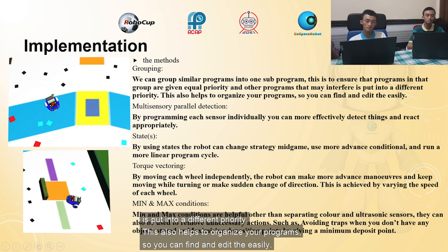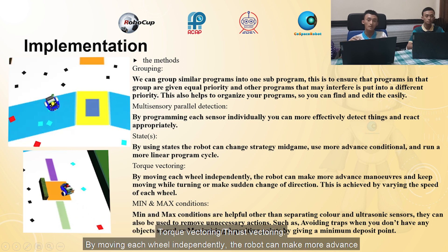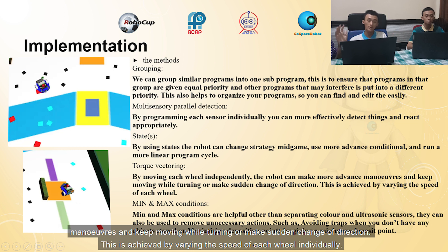Grouping also helps organize your programs so you can find and edit them easily. Multi-sensory parallel detection: by programming each sensor individually, you can more effectively detect things and react appropriately. Torque vectoring — or in the aviation world, thrust vectoring — means moving each wheel independently so the robot can make more advanced maneuvers, keep moving while turning, or make sudden changes of direction.